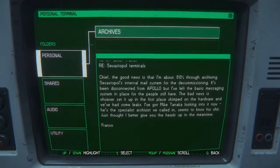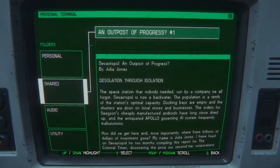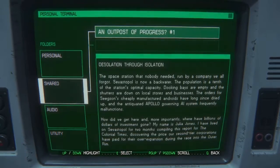Do you reckon Mike's around still? Who knows? An outpost of progress — the space station that nobody needed, run by a company we all forgot. Svenstable is now a backwater. The population is a tenth of the station's optimal capacity. Docking bays are empty and the shutters are down on local stores and businesses. The orders for Seekson's cheaply manufactured androids have dried up, and the antiquated Apollo-governing AI system frequently malfunctions.